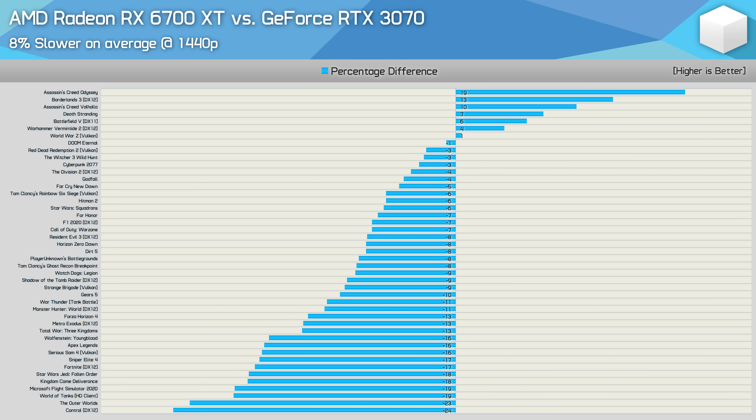At 1440p, the gap does widen. It's far from significant overall, but here the 6700 XT was 8% slower on average, and it's slower by a 10% or greater margin in 17 of the games tested. Basically, for 1440p gaming the RTX 3070 is not only the faster product but also the better value product — so not an ideal situation for AMD, or at least it wouldn't be if supply was able to meet demand.